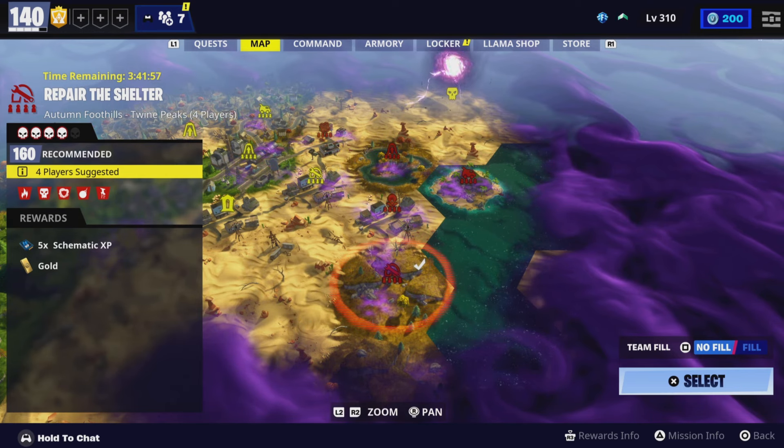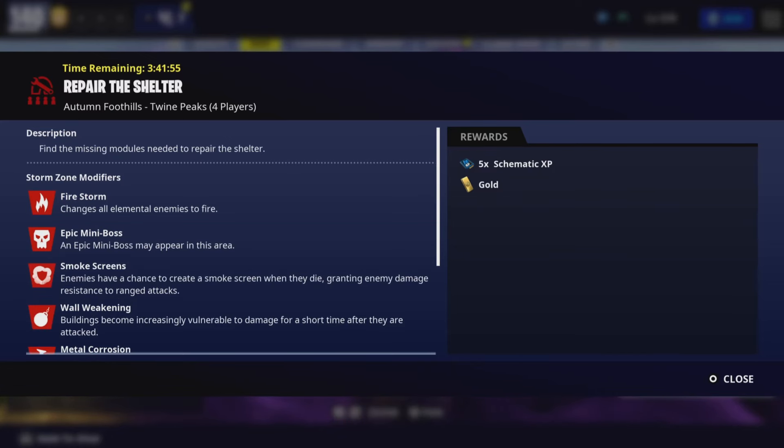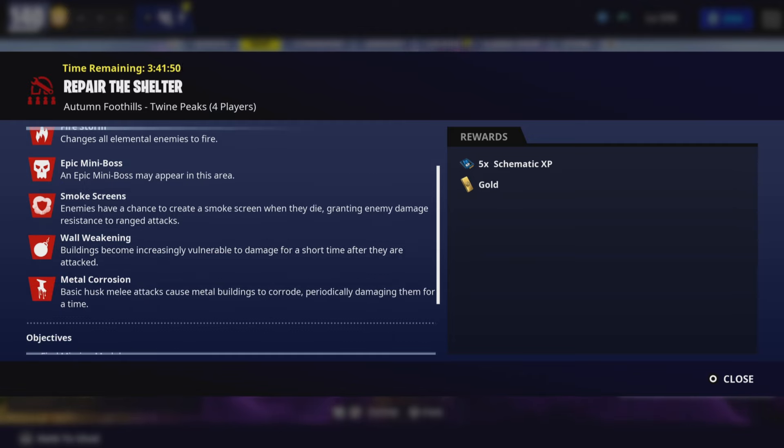We are going to be doing the 160 repair the shelter. I wanted a really hard mission and we got a good one — metal corrosion and wall weakening, which is awesome. So I'm going to be using brick, and I wanted to show you how effective this build is even with metal corrosion and wall weakening while using brick. Let's get into it.